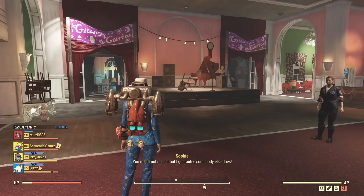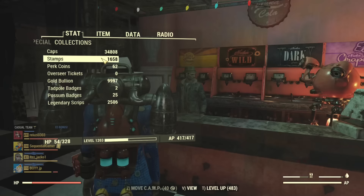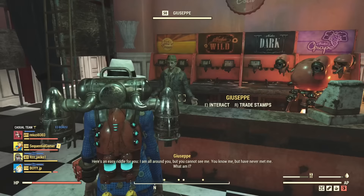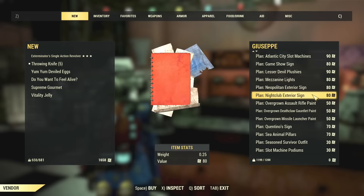Hello! Welcome back to Fallout 76. Atlantic City has dropped, so that means a whole bunch more goodies that we can buy for stamps. I did way too much grinding in the lead up to the release of Atlantic City. I have way too many stamps, and let's just say I was seriously ticked off that we can only see these plans right now.